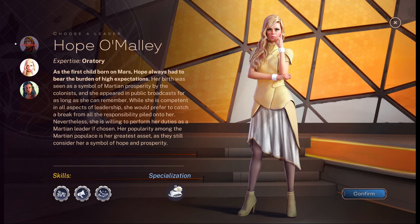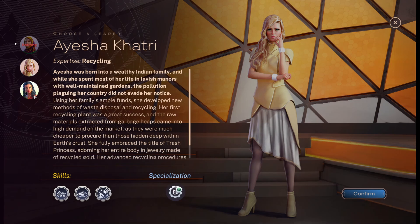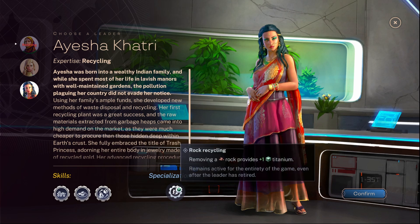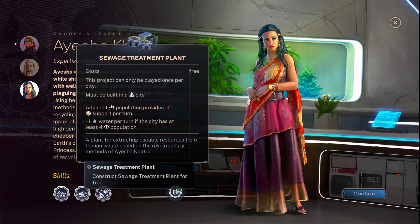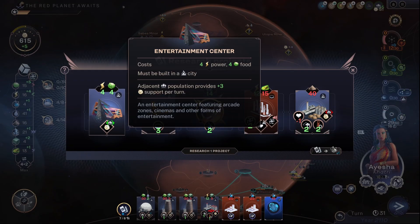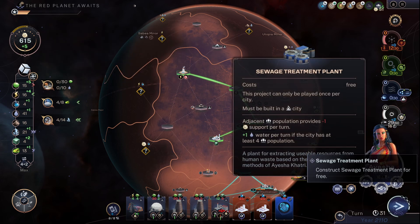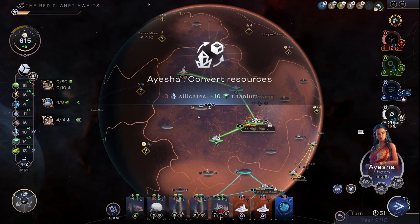I've got to say she looks weird but apparently she's the first child born on Mars. Don't need the support that much. Recycling. Moving rocks gives one titanium — nice. Just turn silicates into titanium. I'm doing okay with support now. I could just turn three of my silicates into titanium. I am so short of titanium.